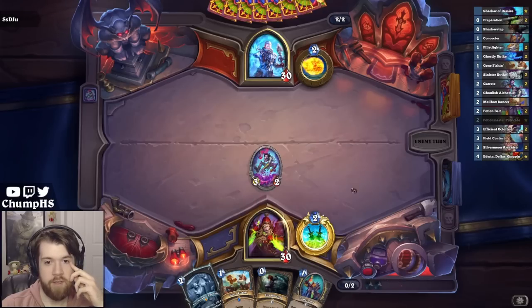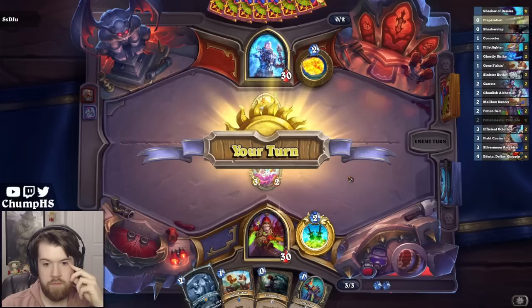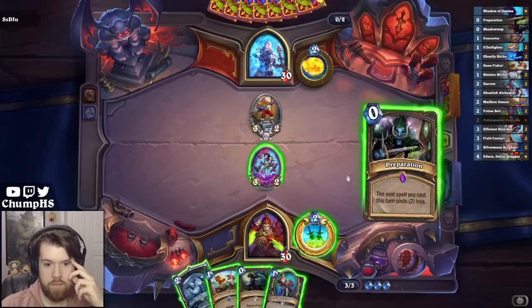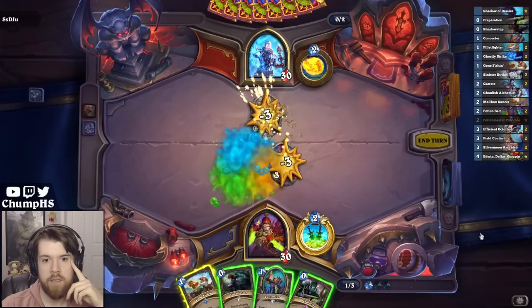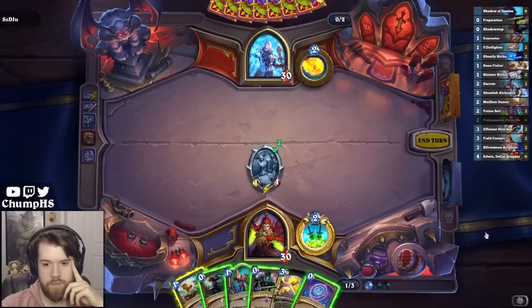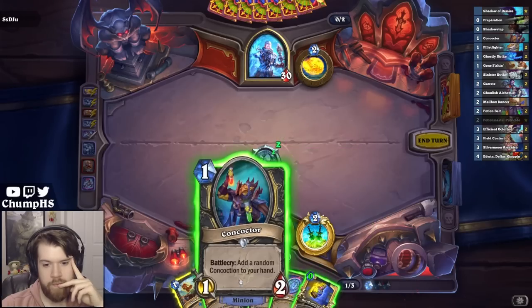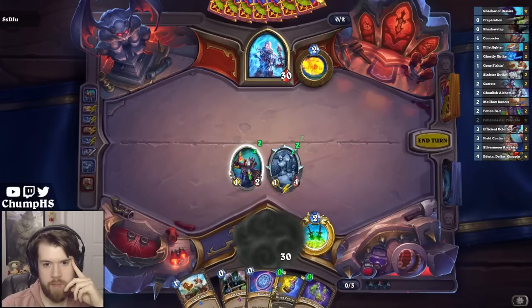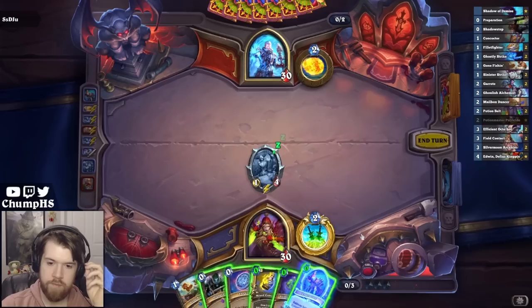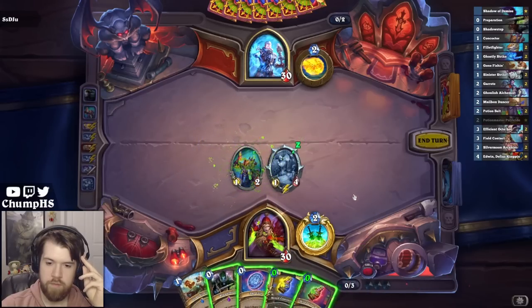I can Shadow Step this concocter next turn and play a full concoction. Probably just do this, because I get a full concoction off of it. Draw and add some random garbage to my hand. Let's go ahead and see what this guy can make for me. A summon concoction is very tempting.